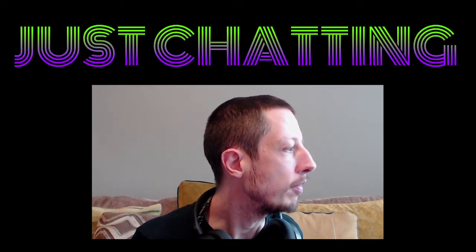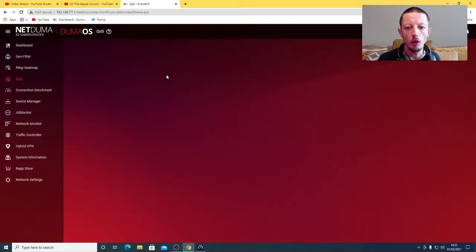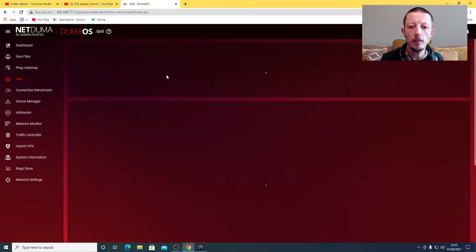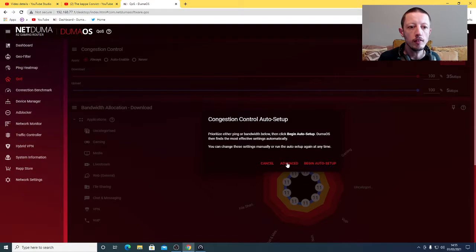Here we are on the page. You can see where you can do the connection test. You can go to what's called Quality of Service. This is the only thing I know of that has changed - I'll keep an eye out for anything else and do a video on it. It's really more in regards to the auto setup, because now there's an advanced tab. Before, you could just begin auto setup or cancel, but now there's an advanced tab.